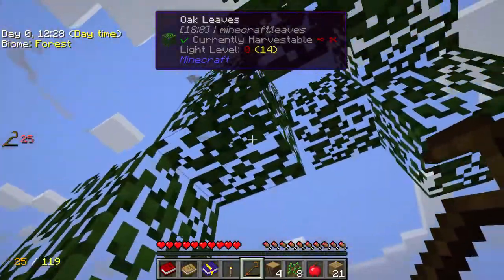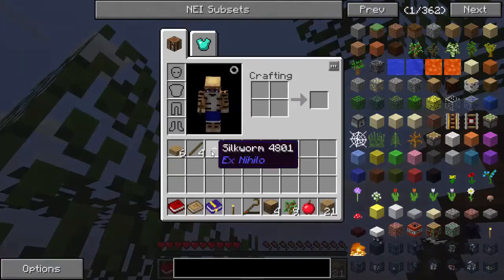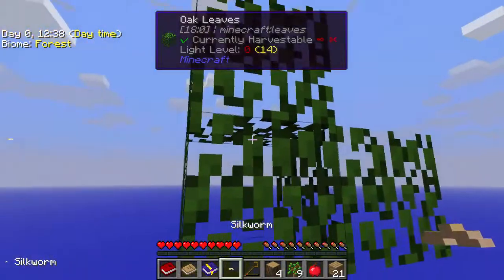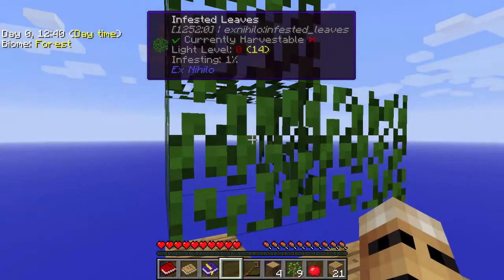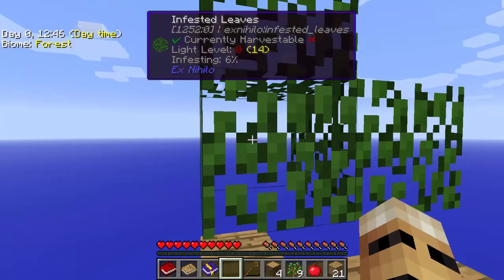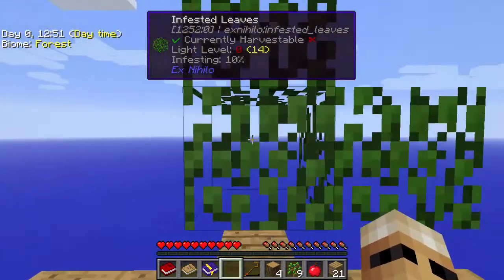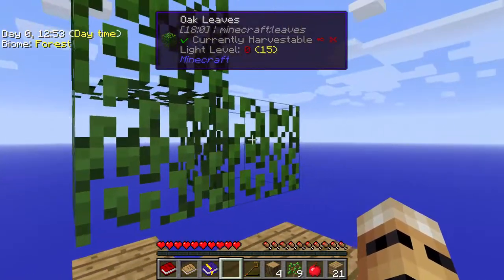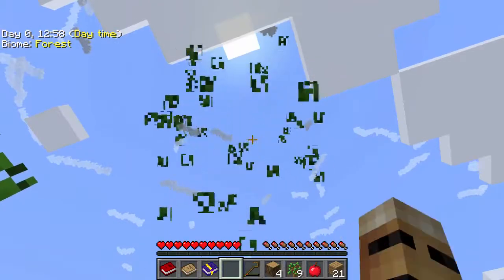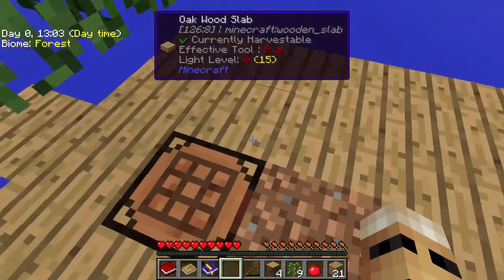We found a little silkworm. I'm going to show you how this works quickly while I'm making the barrels. Basically we can plant a little silkworm in one of the leaves — it's going to infest it. If you look at the info at the top, it says infested leaves are 5%. It's going to turn white when it's complete and it's going to spread to the leaves around it, so you don't want to completely destroy all of your plants with infested leaves.